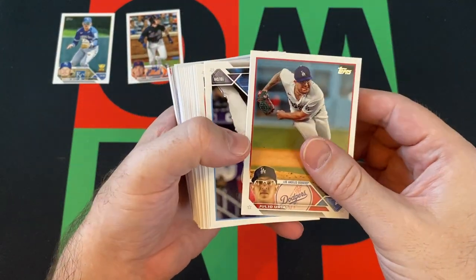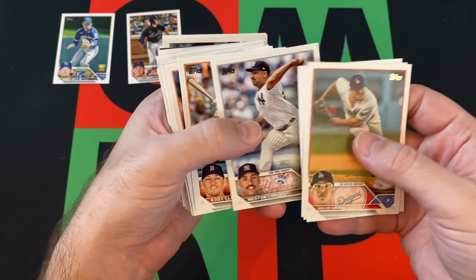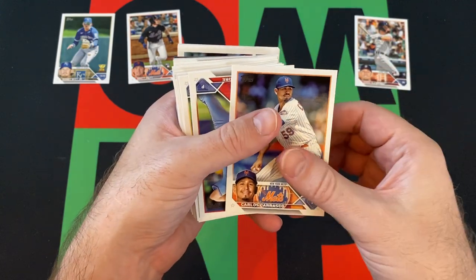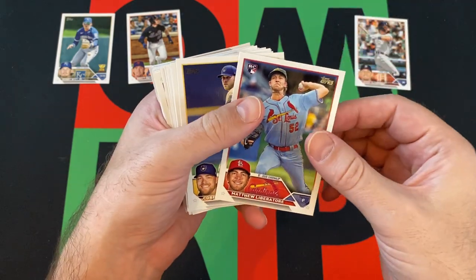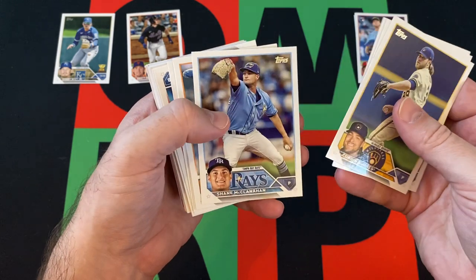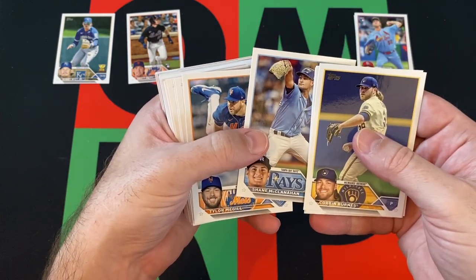We've got Julio Urias, Garrett Cooper, Jaron Duran future stars, Nestor Cortez, Cody Clemens rookie — of course, son of Roger Clemens. Carlos Carrasco, Matthew Liberatore rookie, Corbin Burns, Uzziah Gray future stars, Dylan Cease, Shane McClanahan.